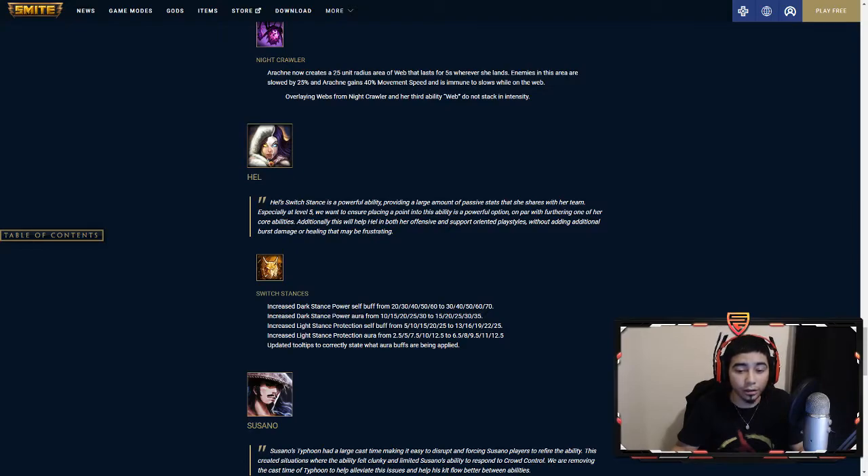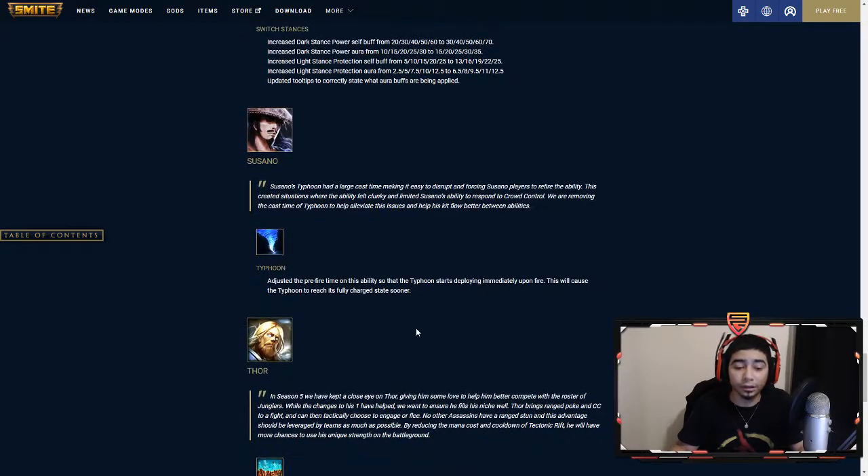Hel is getting increased Dark Stance power self-buff from 20–60 up to 30–70, and Dark Stance power aura from 10–30 up to 15–35 — so about plus five at all ranks. Light Stance protections gained goes from 5–25 up to 13–25. Her early game is getting really buffed — she fell off a lot but she's coming back into the meta hopefully.